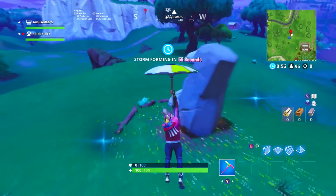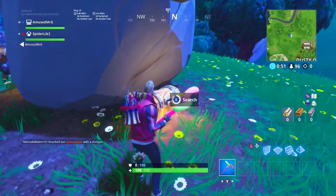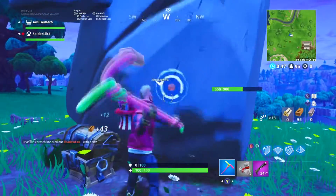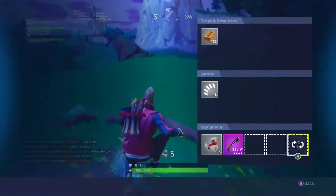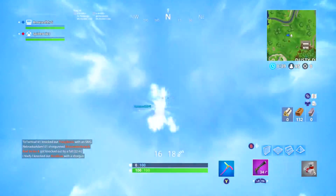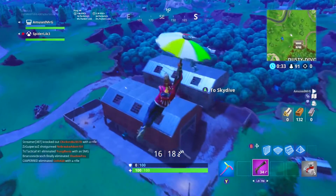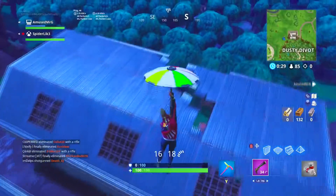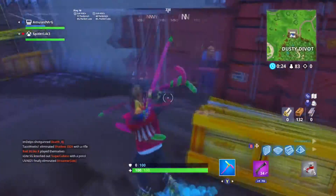Last but not least are the final two rift spawn points, and they are going to be the other two big heads, or the other two stonehenges on the map. One of them is going to be by Dusty Divot and the other is going to be by Lonely Lodge, as I already referred to earlier. These things have some really good stone — if you hit them you can get almost 100 stone — and they all have potential for triple chests. Landing here is definitely not a bad option if you're playing solo or duo and you just want to get some decent stuff off the start and get into a new position.